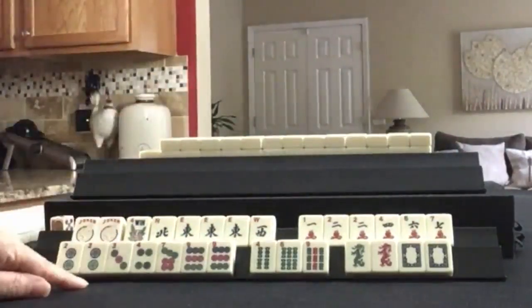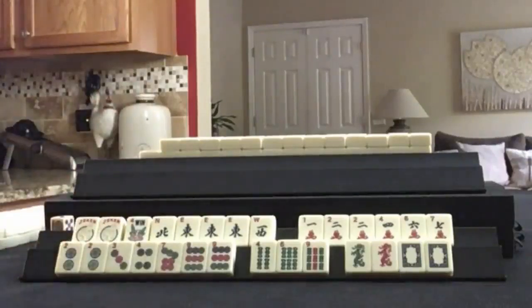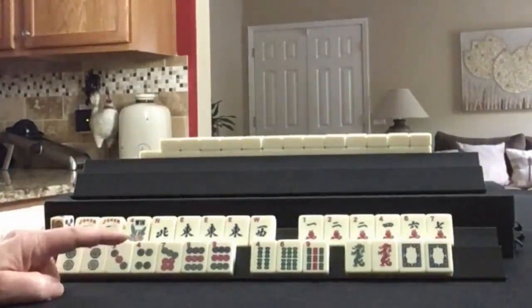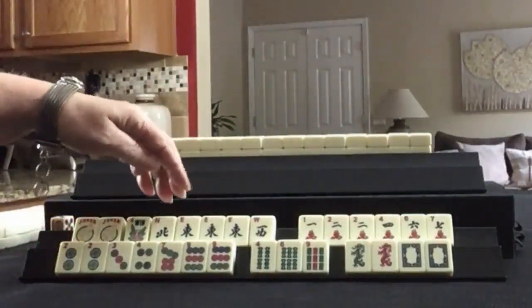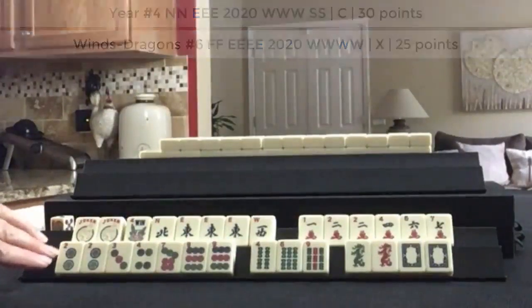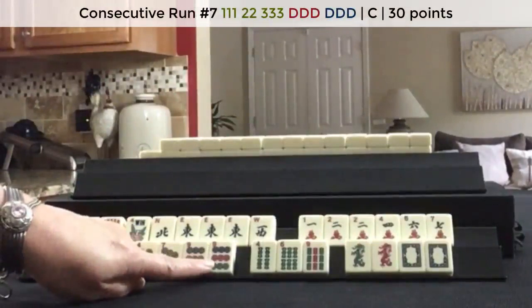If these were your tiles, what would you focus on, and what would be your first discards? If these were my tiles, I think I would focus on winds and dragons. I would probably try to play the news year hand, and then a consecutive run of 2, 3, 4 with opposite dragons. Use the nines for joker bait.